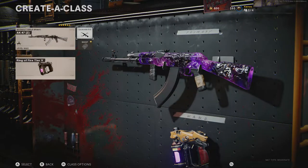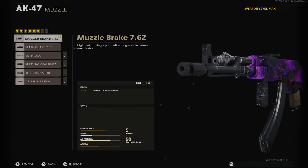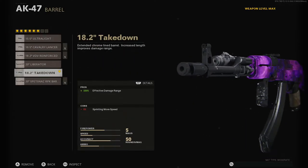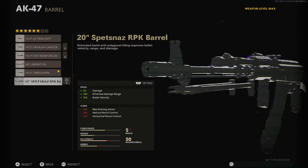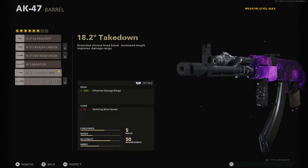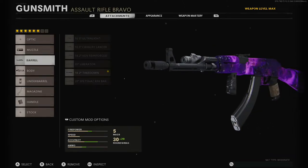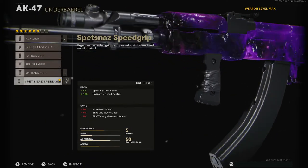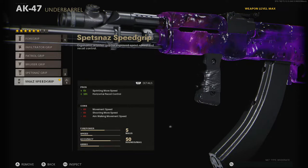Okay guys, now onto the actual class. First, I'm running the muzzle, which is the Muzzle Brake 7.62 — helps with vertical recoil control by 4%. Then I've got the barrel, which is the 18.2 Takedown for effective damage range. Then I went with the body, which is the GRU 5mW Laser Sight to help with hip fire accuracy — it's a whopping 40% increase, which is so good. And then I have selected the underbarrel, which is the Spetsnaz Speed Grip for sprinting movement speed and horizontal recoil control. It's very important.